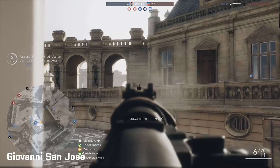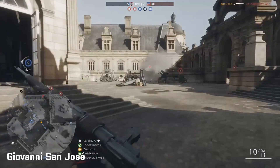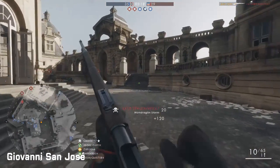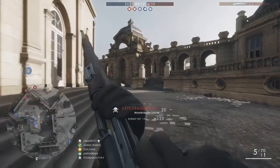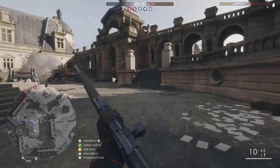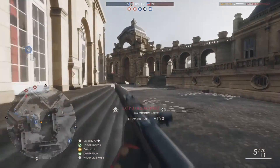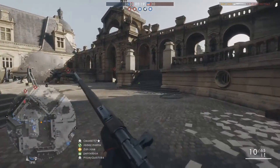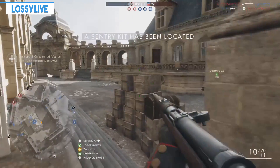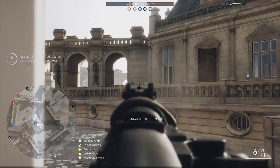Up next we have this strange one for the Mondragon rifle in the Medic class. The reload starts off fine as it would normally, but what is kind of strange is that the soldier forgets to put any bullets in the gun. Like the Martini Henry reload prior to this one, the whole animation seems really smooth. There's no lag or glitchiness and the player is just running, so we aren't seeing the usual reload bug that occurs when a player slides or is shot at. With this one I have only seen it happen once, so it is more likely to be a really rare reload bug, but you never know.